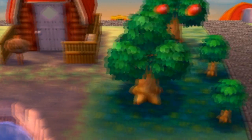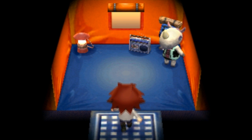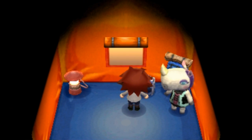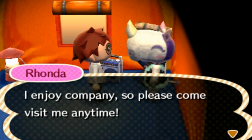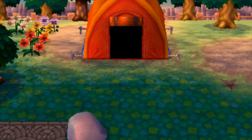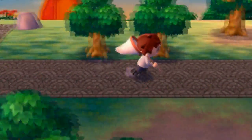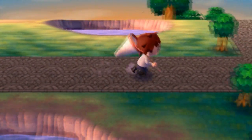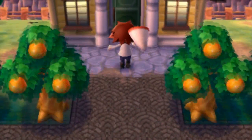Hopefully that bow from Benedict doesn't mean anything bad. Let's go talk to the camper and find out what this dude's name is. Oh, it's a she — her name is Rhonda. 'I hope it's alright that I've decided to camp here. You have a lovely town. I enjoy company, so please come visit me anytime.' She's really sweet, but I don't want her in my town. She can keep camping here, but she's not going to live here. I just want Stitches or Bob or Teddy — someone I remember from my old towns.